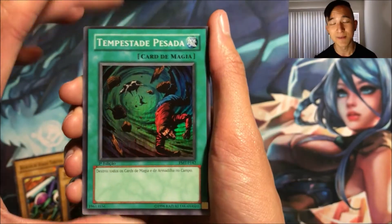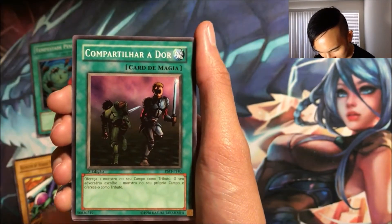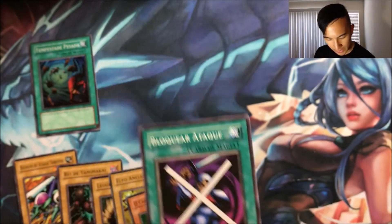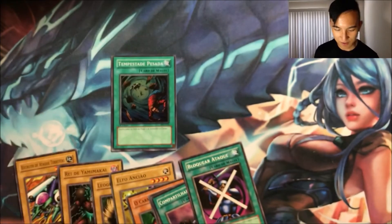We got the butcher guy, the alligator person, and Pain, Share the Pain, Block Attack. So yeah, in this pack we managed to get a holo foil — I'm super hyped about that, hope you guys are too!